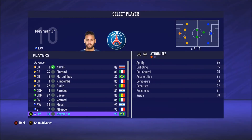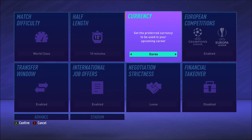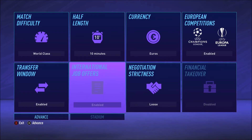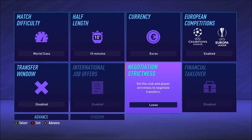We're playing at the Parc des Princes. Now we're going to select a real player — we're going for Mbappe, the man who graces the cover of FIFA 22 as well. We're going to change dollars to euros as we're in France, and we're going to turn the transfer window off because I don't want to lose any players during the season. So we'll close that and advance — everything else seems okay.